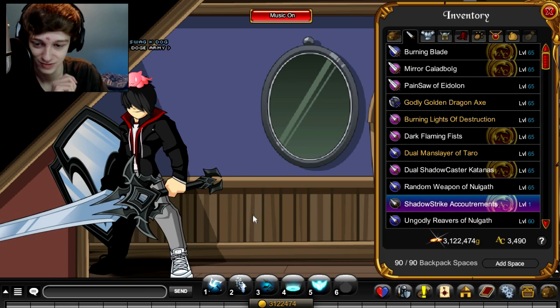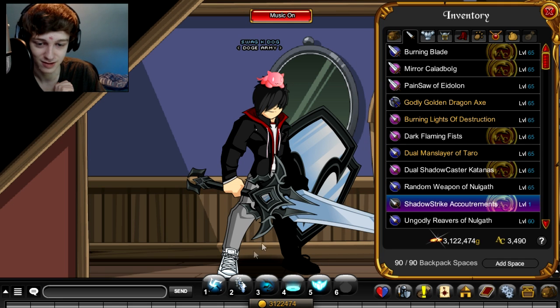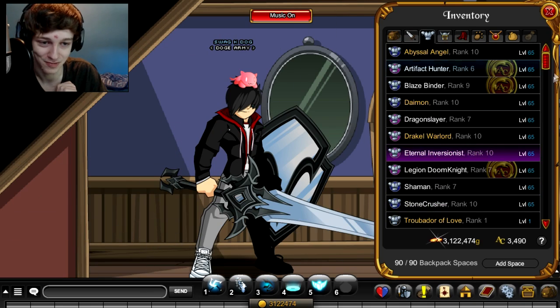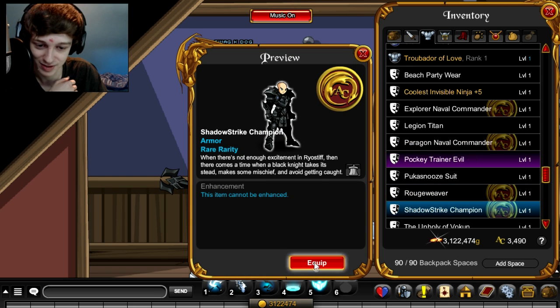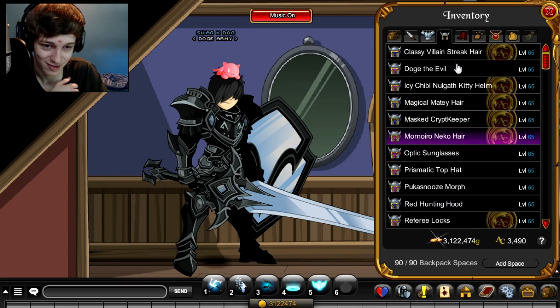We got a sword and board. The texture's not as good as I thought it would be — it kind of looks bland, like it needs more saturation in the color. But I'm guessing the set will make the color pop, given how dark the rest of the set is. We got the armor and I like it — this is a good set.